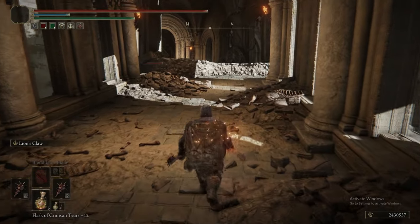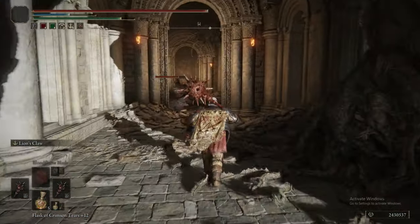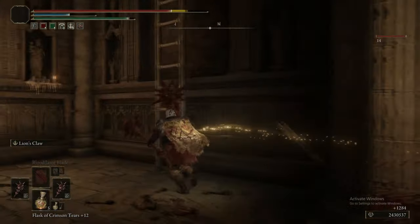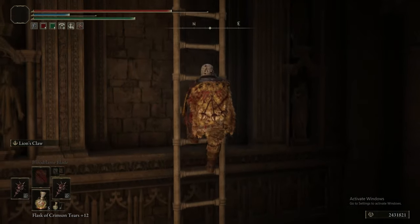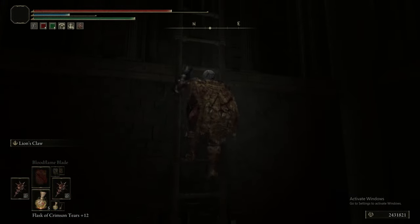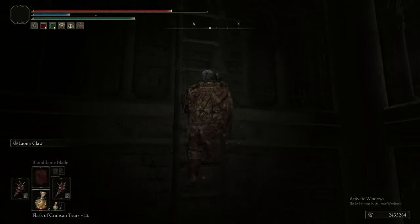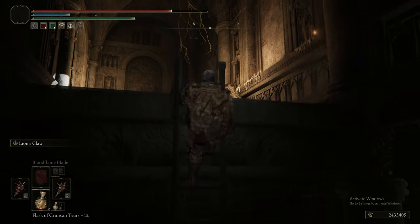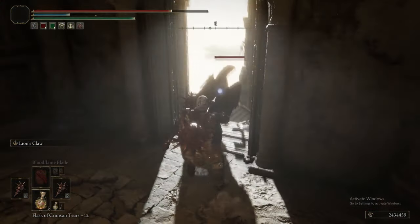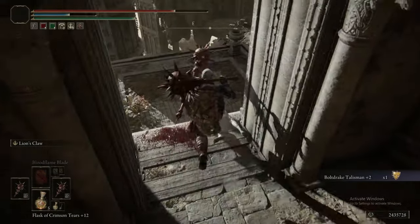This next section we're going to be avoiding the enemies. There's a Crucible Knight just wailing on some Beastmen — this ain't our problem. We don't have a stake in this, so just ignore it, up the ladder. The Crucible Knight doesn't drop anything here — trust me, I checked. That Crucible Knight is solid, so just completely ignore it. It's not worth it.